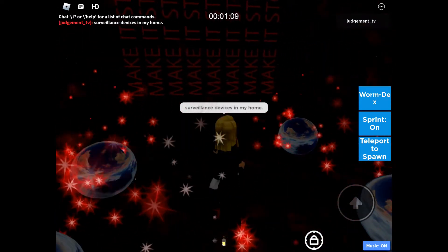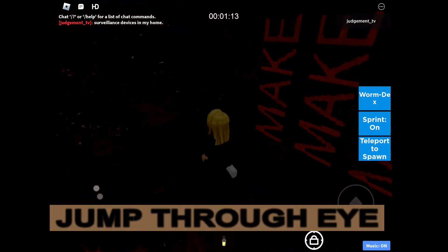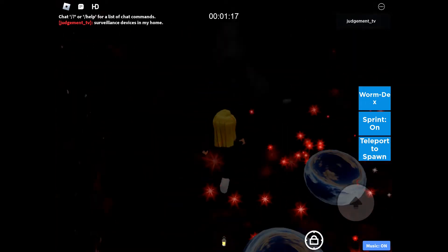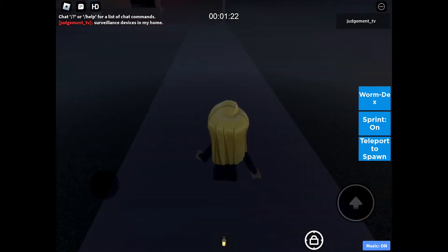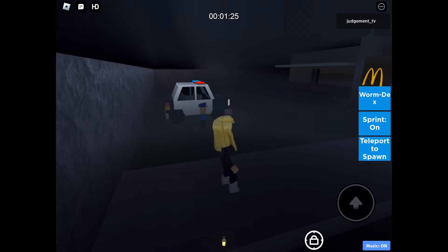So once you collect that worm there you need to go ahead and jump through. You'll see a picture of weird Ronald McDonald and we are through to McDonald's. It is slightly glitchy.